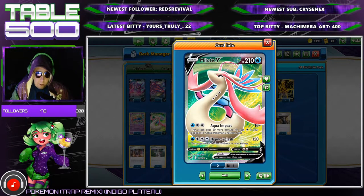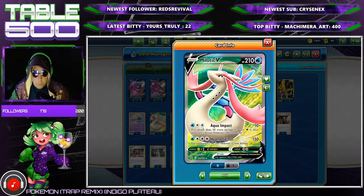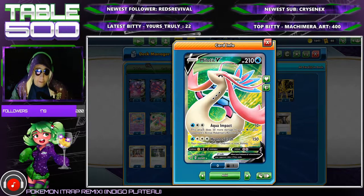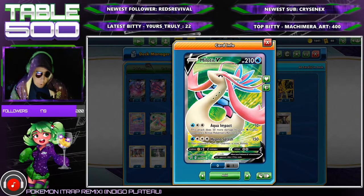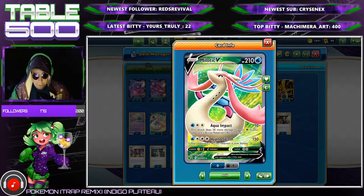We have one Milotic V, which deals with the fire matchup pretty well. Aqua Impact knocks out all the water stuff, knocks out Heatran, and more importantly it knocks out Victini V — 110 base times two for weakness is 220, which is enough. Very, very good.